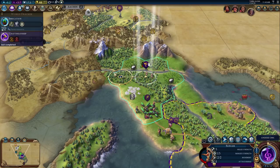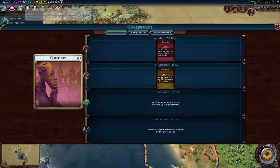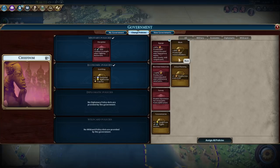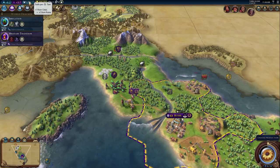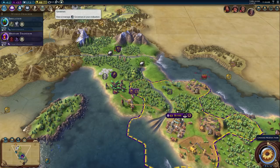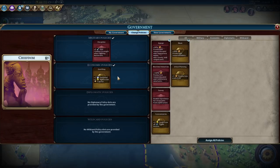Early Empire policy isn't going to happen. We'll grab Military Tradition, which gives ancient and classical heavy units. Do we need to change policies? We have production towards builders, production in cities, and gold from trade routes. We need another seven turns to get into the Pantheon. The question is how many great prophets have already been produced — none actually. So we have a shot at a great prophet. We'll keep combat strength since we're about to fight some barbarians.